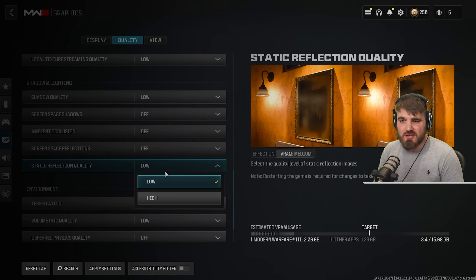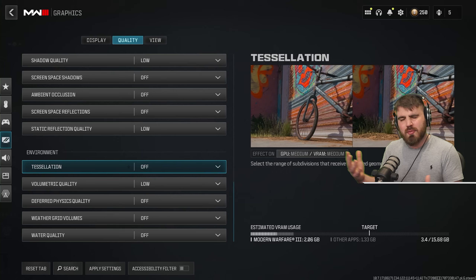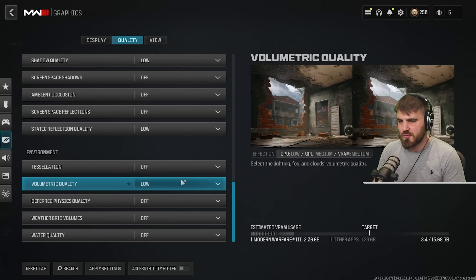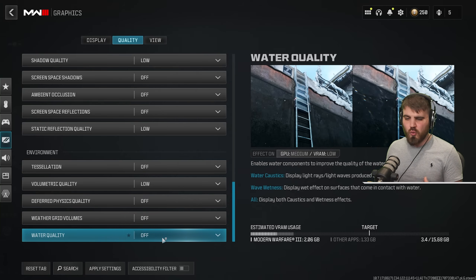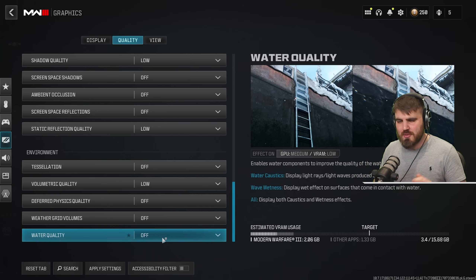Static reflection quality — turn it right down, hand in hand with the previous setting. For environment: tessellation off — it makes ground areas look more realistic but we don't care. Volumetric quality — helps sun rays look bright and cinematic, but kills performance and offers no competitive advantage, so turn it all the way down. Deferred physics, weather grid volumes, and water quality — all off. These limit resources spent on weather effects, water waves, and similar visuals that we simply don't care about.